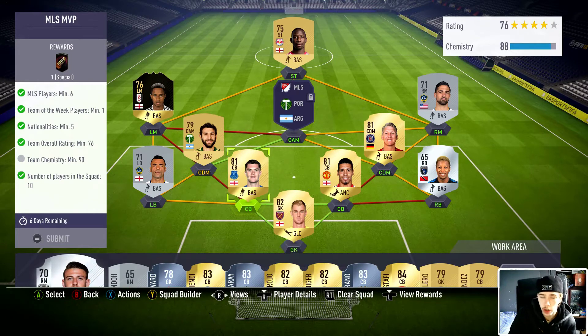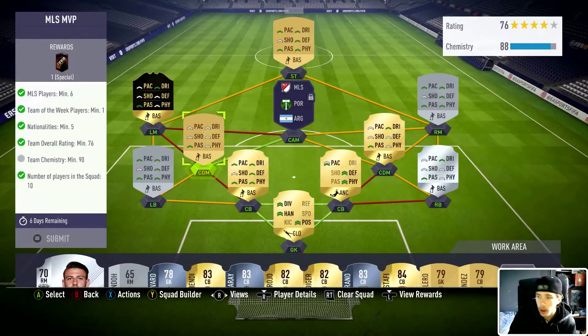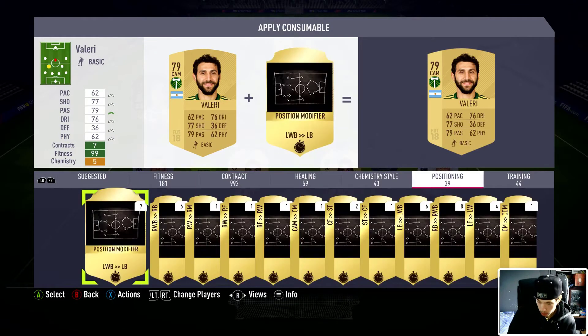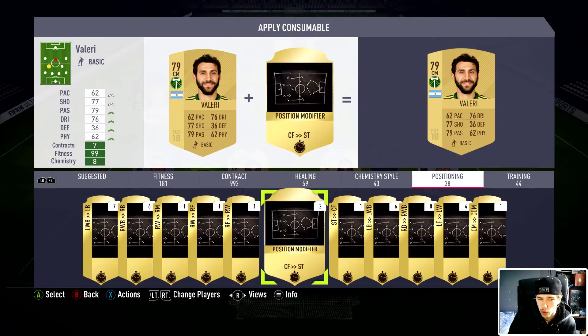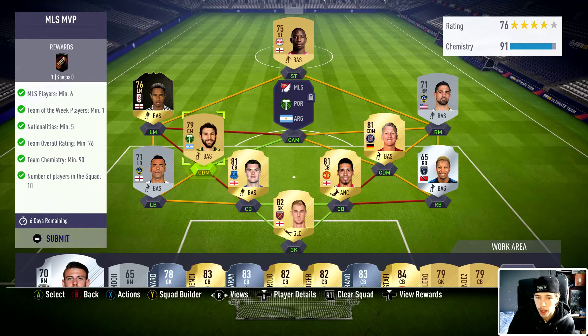Where you haven't got the chemistry — it's at 1 — what you do is take this guy who is in CAM and change him to center mid. I bought this position change for about 1,400 coins. That gives an extra 3 boost of chemistry and it jumps straight to 91.